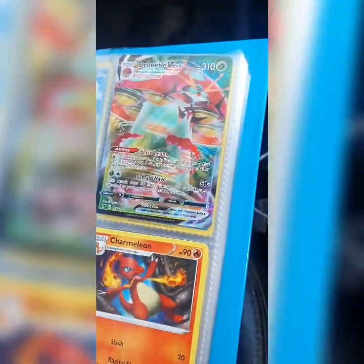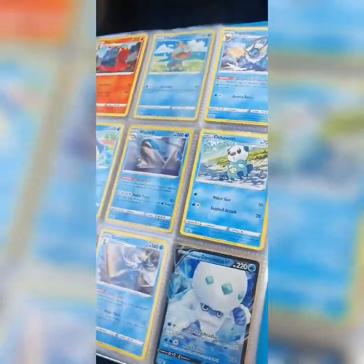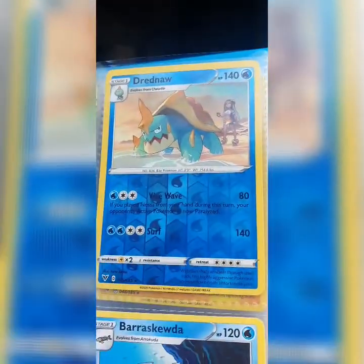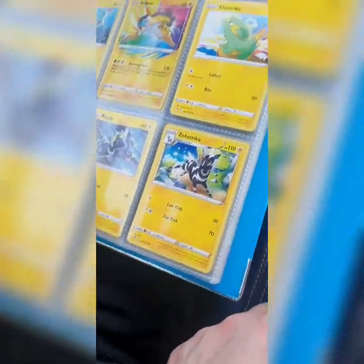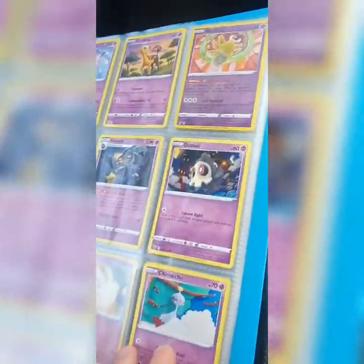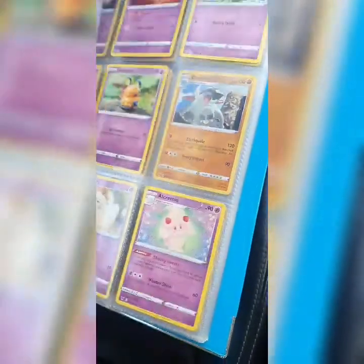Oh my god, Orbeetle V-Max looks nice! We've got a shiny V-Max — that's super rare, I think. We've got a Pikachu as well, but I don't think he's that rare. He used to be rare when I was a little kid, but that was going back a few years. Don't get any of them out — we've got to preserve these, they're your inheritance when you're older. I wish I kept some of my cards from when I was younger — they'd be worth a load now. That's a nice one — Shedninja. We've got some trainers that are quite nice too.